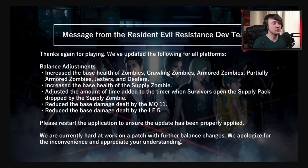Thanks again for playing — we've updated the following for all platforms. Message from the Resident Evil Resistance dev team. Balance adjustments: increase the base health of zombies, crawling zombies, armoured zombies, partially armoured zombies, jesters and dealers. No detonator though, or dogs — especially the dogs. Increase the base health of the supply zombie. Adjusted the amount of time added to the timer when survivors opened the supply pack dropped by the supply zombie — this is now 15 seconds, by the way.